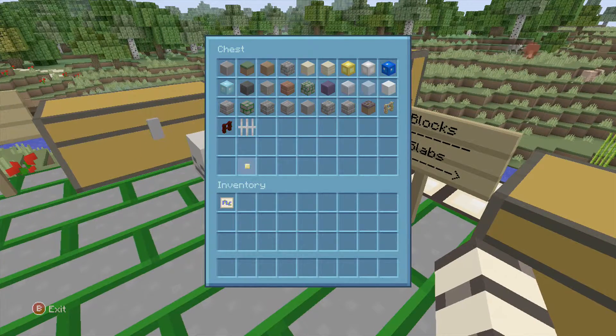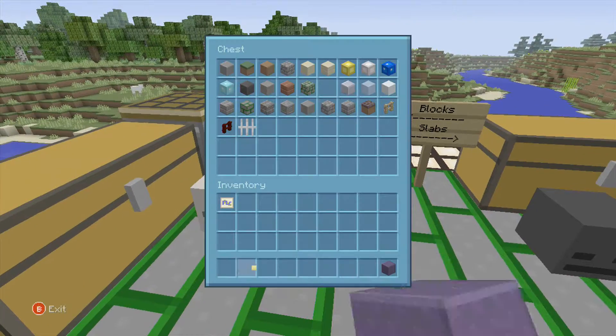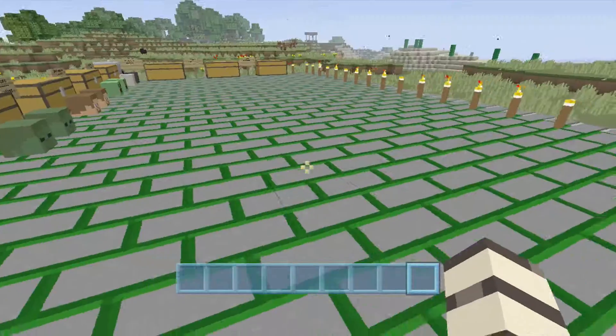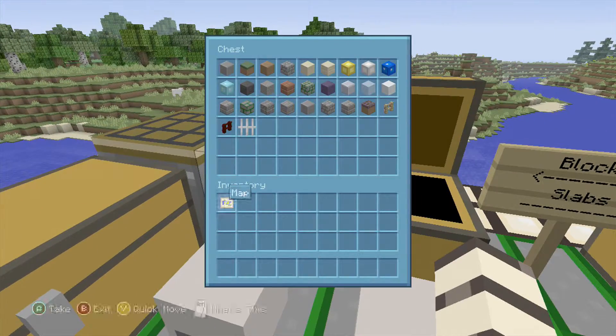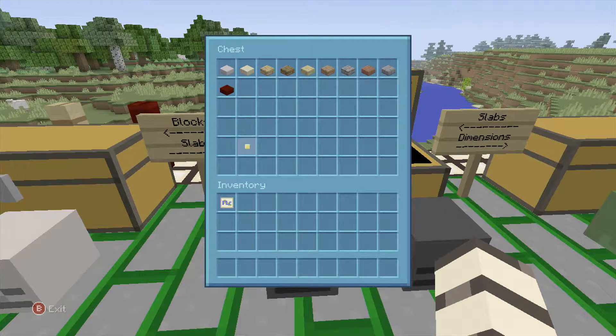Back to our blocks — we've got gravel, bricks, moss stone, obsidian, clay, ice, snow, stone brick, mossy stone brick, cracked stone brick, all stone bricks, our silverfish block, our mycelium, and then our fences and the iron bars.